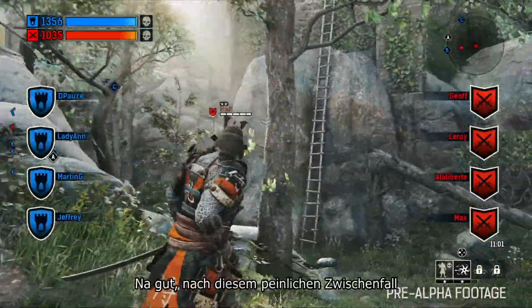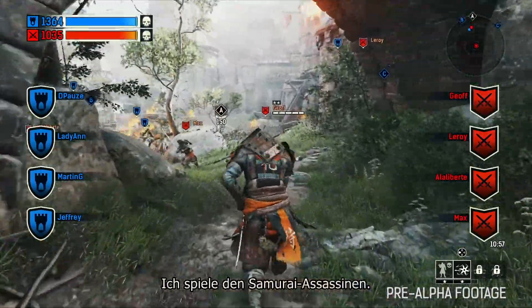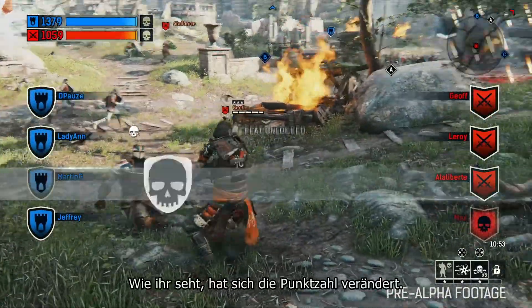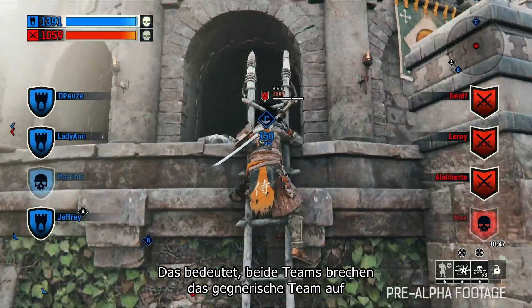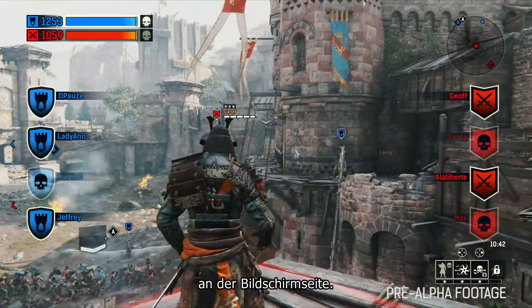Alright, after that embarrassing little incident, here we are over in the attacking team side of the map. I'm playing as the Samurai Assassin. We went forward in time a little bit. You can see the score has changed. Both teams are over a thousand, which means that both teams are breaking the enemy team, preventing them from respawning. That's why you see little icons and player names at the side of the screen.